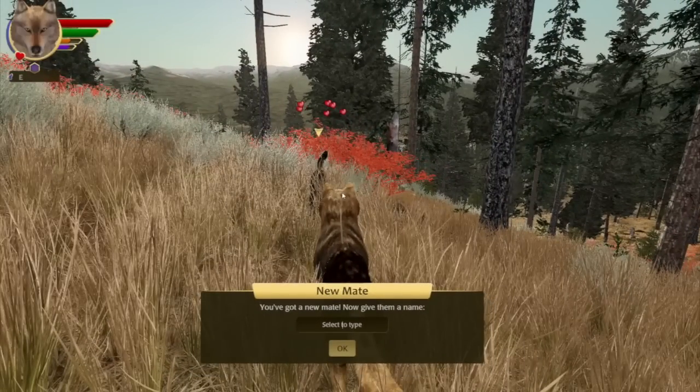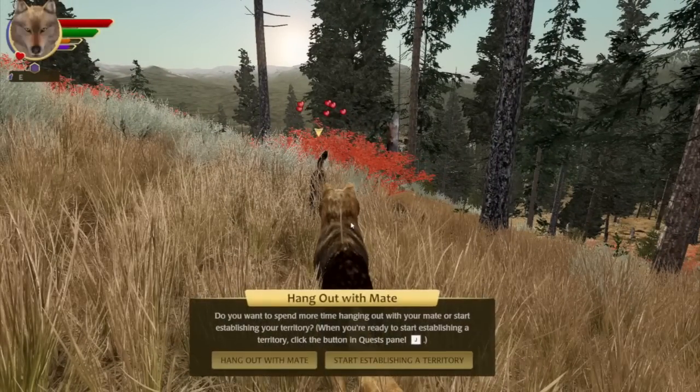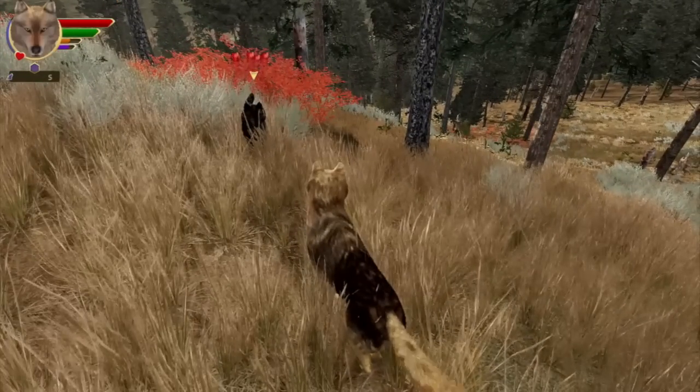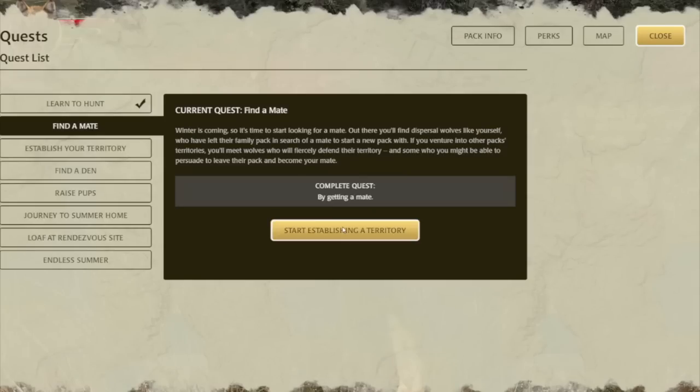In the fall season, once you finish the trial period with a mate, we've added an option to hang out with your mate before progressing into winter and establishing your territory. If you want to get better acquainted or just enjoy the fall weather before territory claiming begins, you can do that now and decide in the quests panel when to move into winter.